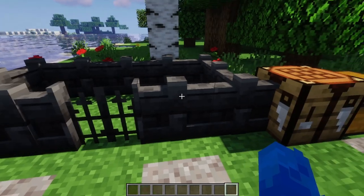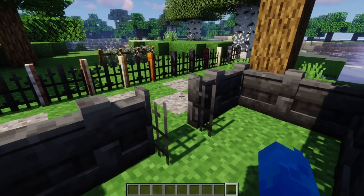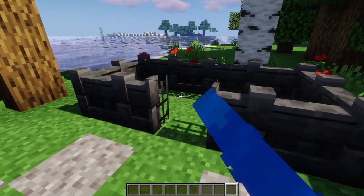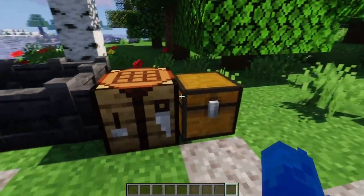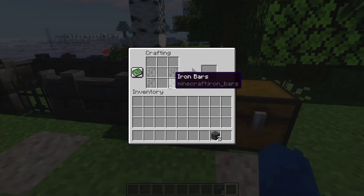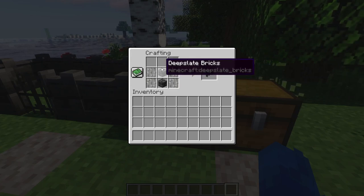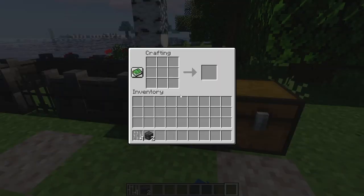It looks great used alongside the walls. There was no good way to use the wooden gate with these wall types before. To craft them, all you need is to put iron bars on the sides, just like you would with sticks, and the desired block in the middle — for example, deep slate bricks, sandstone, or stone.